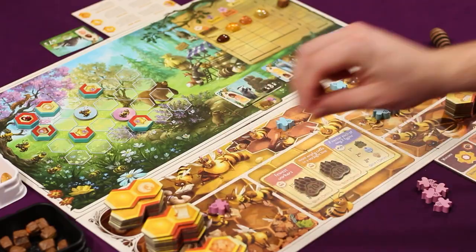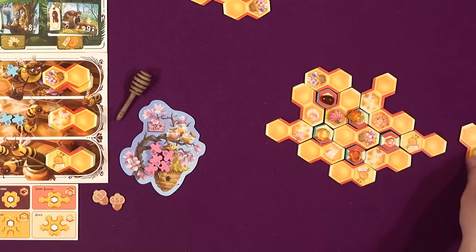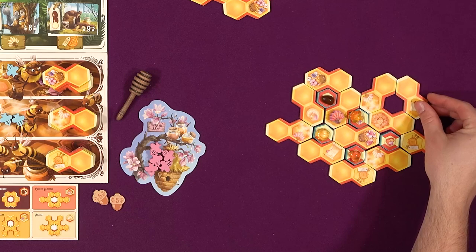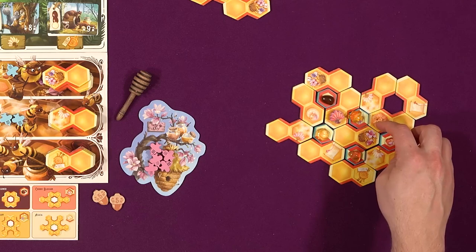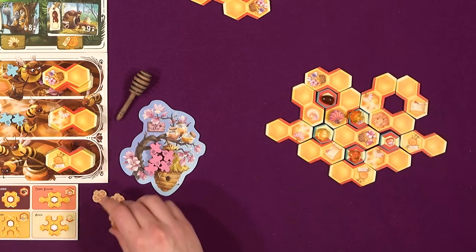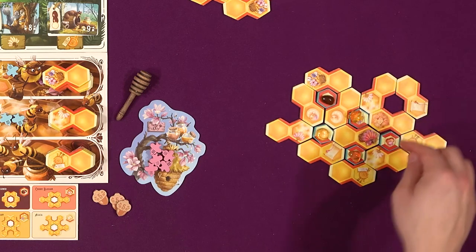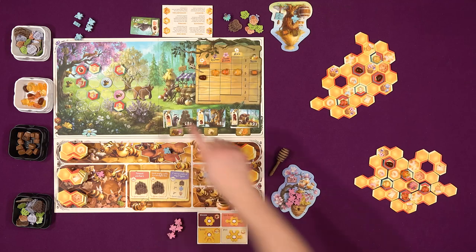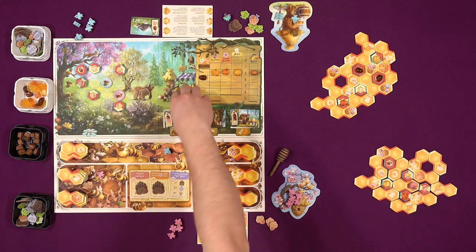I'm gonna spend five bucks and go here and get a decree. Yes, I spent five dollars to get this one because it's wild - it's quite powerful. I am going to get that five bucks back. I can fan - I'm just gonna fan right here and get that cherry blossom back. And then for my decree, I think I'm just gonna go ahead and fill an order - I'll do this one, which will take a wildflower, a cherry blossom, and then a rosemary. Boom.